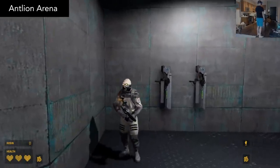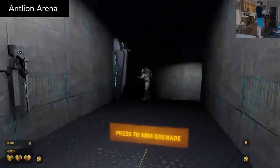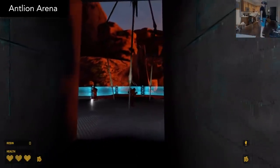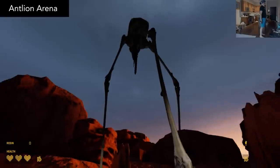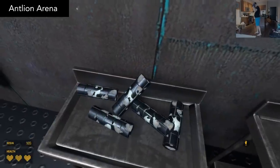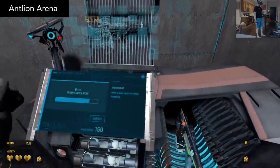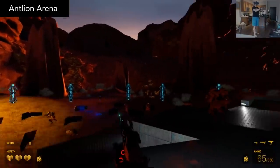In Antlion Arena, you play as a Combine soldier fighting side-by-side with your fellow comrades, and all of you are defending an outpost surrounded by three antlion nests. Defend the outpost no matter what it takes. The starting area of the map gives you all the resin and ammo you could ever ask for, so upgrading your guns and getting ready will be no problem. Once you approach the perimeter of the outpost, the antlion attack will begin.